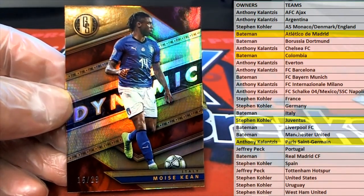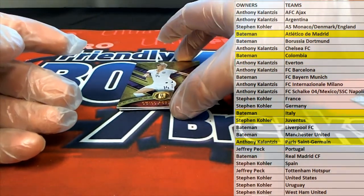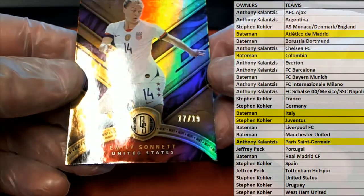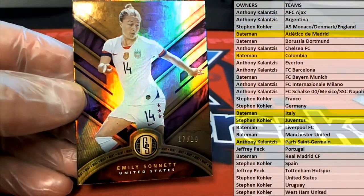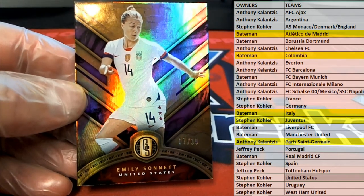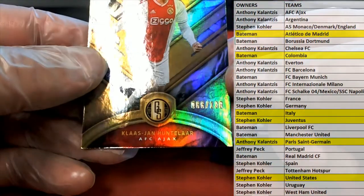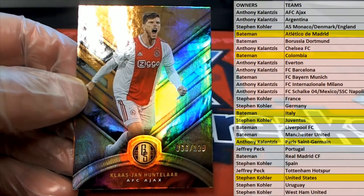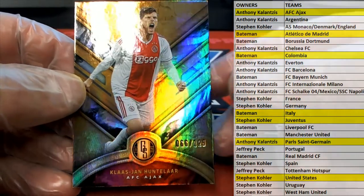Talia, Grant B again, coming to you. We were actually looking at some of her cards when we're looking at this product. 17 of 19 right there from the US, Stephen K. Then our last one here is old Claws — checked it out, 66 of 129, AFC Ajax. Very cool.